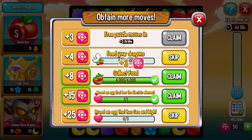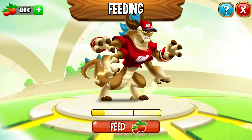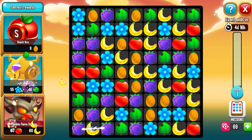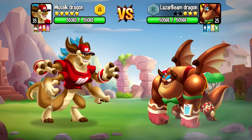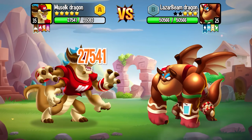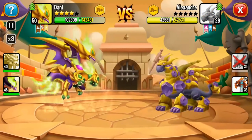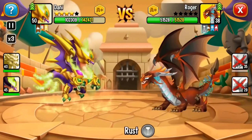On the event island, you can collect puzzle moves by collecting gold and food, feeding your dragons, winning fights, and breeding. If you manage to match three or more of the same color, you unlock the Muzelf Dragon. And obviously there's more than just my dragon — there are hundreds of dragons you can collect, and you can breed them together to get new ones.